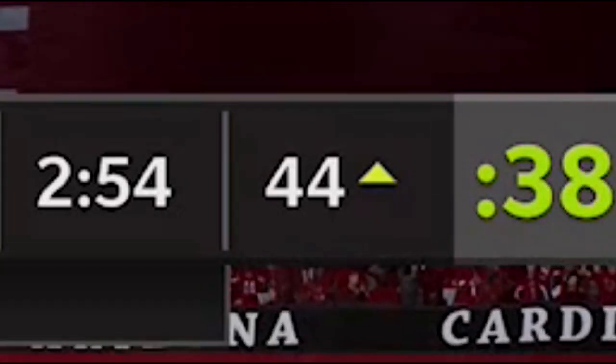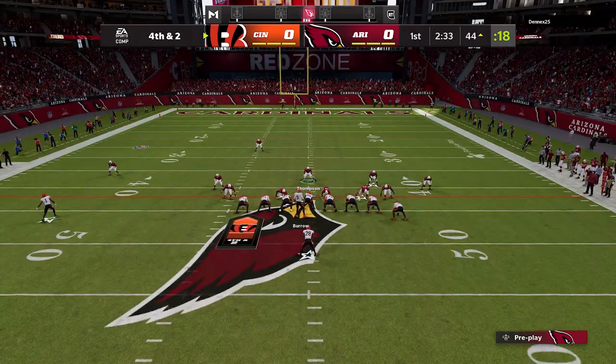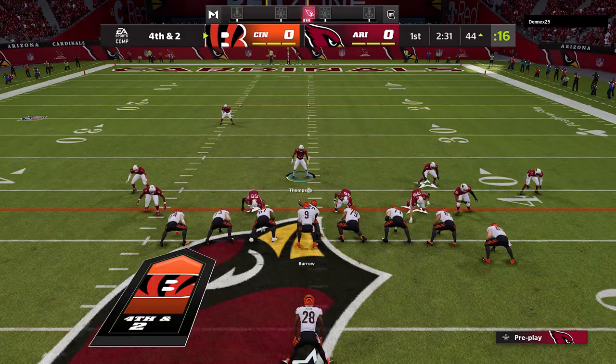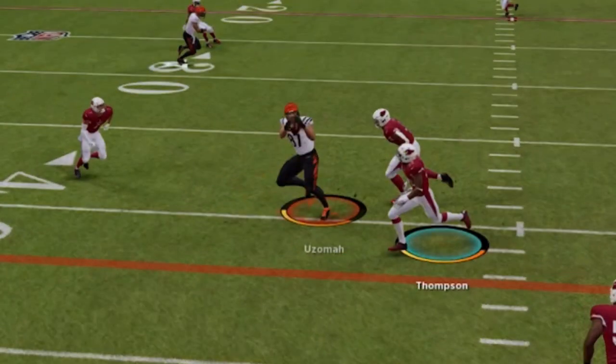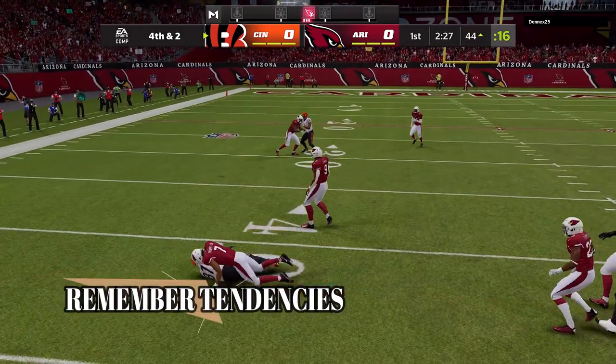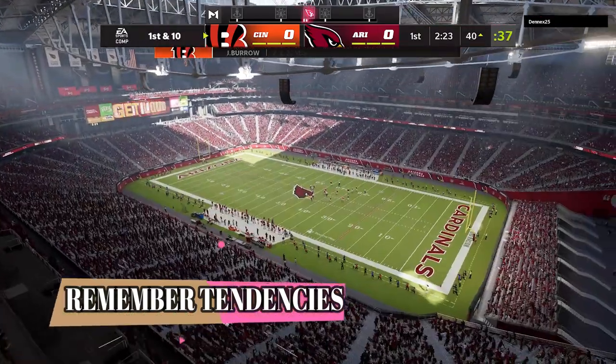It's hard to stop somebody from getting two yards, but it's very important to get your opponent in situations like fourth and two because you're going to get a look at their favorite thing to do in a clutch situation. He can't kick a field goal from the 44, so he has to go for it. He hits me with a drag to the tight end and barely completes it for a first down. At least I saw what he likes to do in that situation, and that will pay dividends in the future.